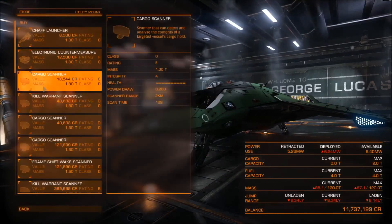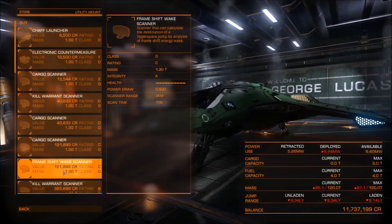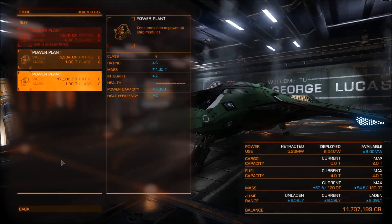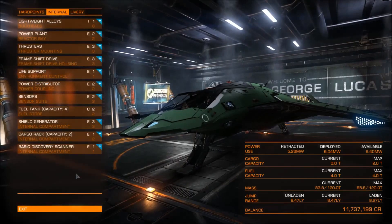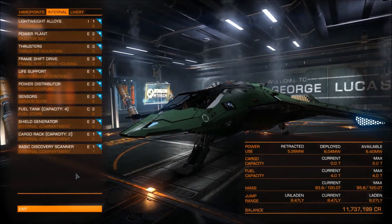There's also a utility mount where you can equip whatever you want. A kill warrant scanner is always a nice addition if you want to get that extra bounty out of wanted criminals. But there are also other options depending on what kind of combat you want to do. You could even go out there as a pirate, attacking trade ships and demanding cargo. The good thing about upgrading an Eagle is that upgrades are not that expensive, so you can have a lot more power with just a small investment. My personal favorite weapons are the multi-cannons because of the insane damage they do to enemy hull, helping you take down enemies fast.